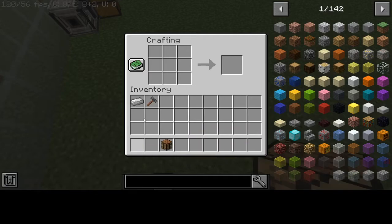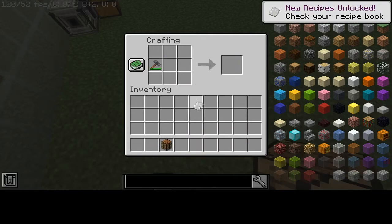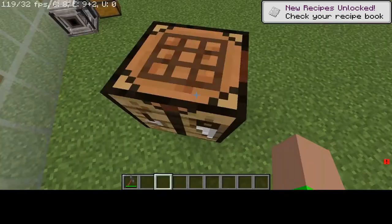Here's how you make the iron plate - you just toss the iron in. That's how you make the iron plate. That's also how you make steel plates as well.